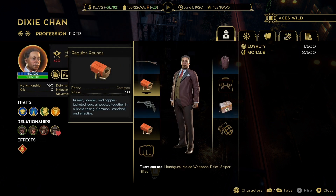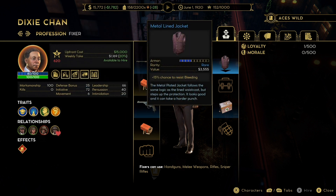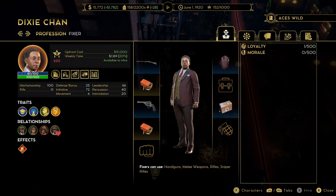The best fixer of them all is Dixie Chan. He costs $15,000 upfront and requires 620 notoriety — definitely a late-game soldier. He has a maximum marksmanship of 100 and an initiative of 72. He comes with blue body armor and a rare lightning carbine, so when you buy him he is pretty much fully kitted out.